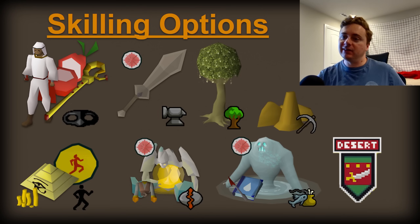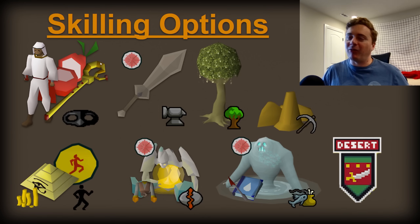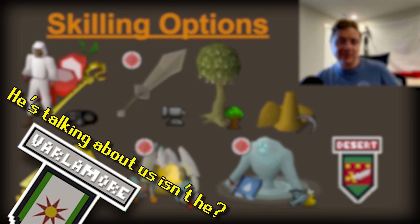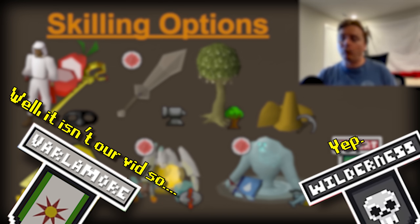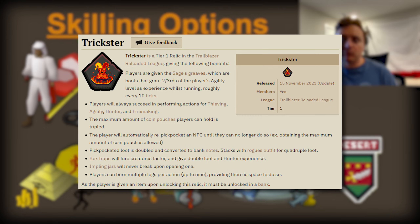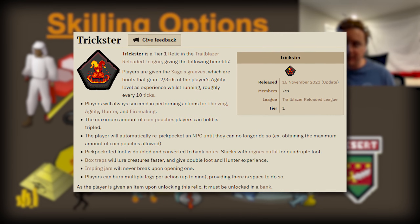Moving on to the skilling options. Historically, thieving has been a really strong part of the desert with things like Pyramid Plunder, the Sorcerer's Garden for the squirt juice, as well as bandits for blackjacking. That said, there have been a lot of updates and changes to thieving in general, so while it is still strong in the desert, you have a lot of good options elsewhere — especially if they put a similar relic like they did last year that let you auto-pickpocket things.